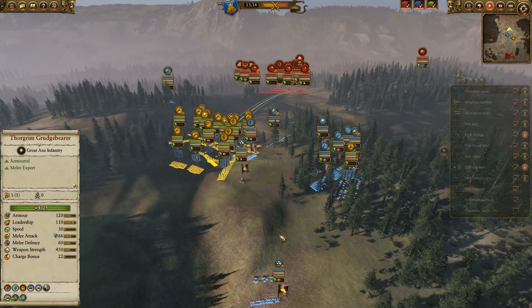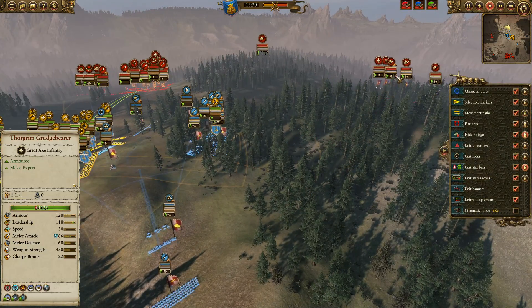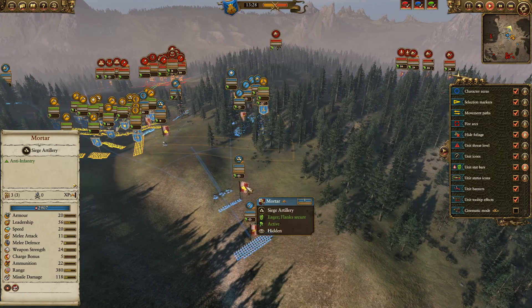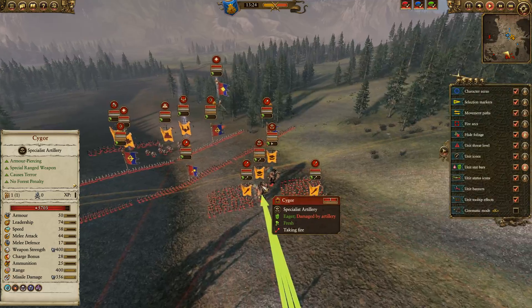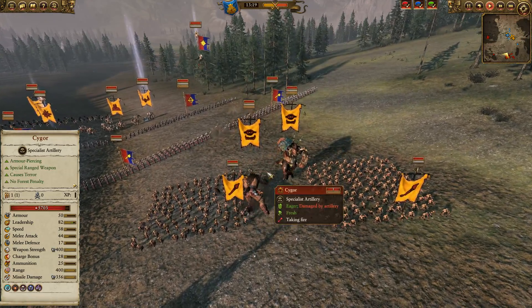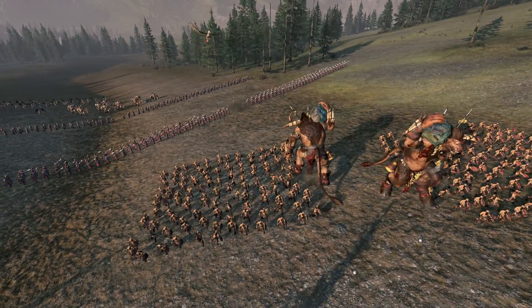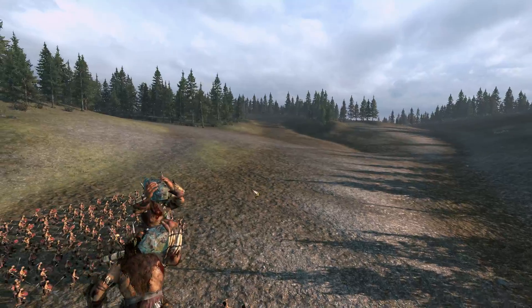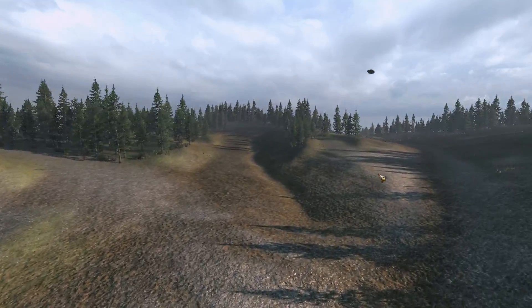They're keeping the flying units from the Bretonnian player away, and they're able to move up this mortar. The cannons here are able to fire, and the Cygor has the range to keep up. You're noticing here that the Cygor is getting staggered — the cannon has a bonus versus large, which the Cygor counts as. It's able to stagger the Cygors a fair bit.